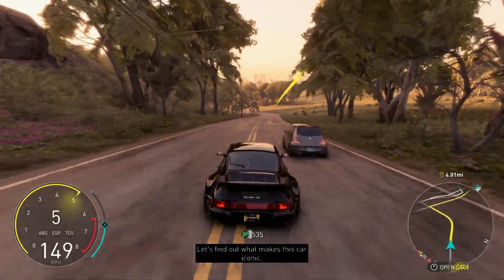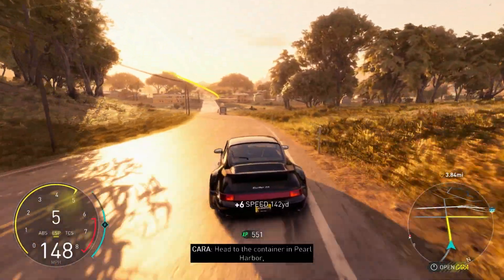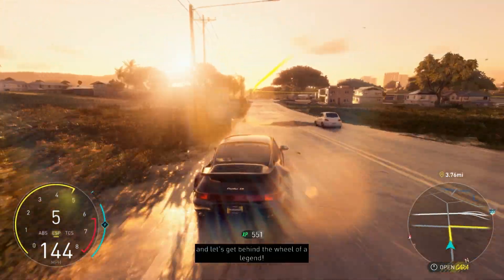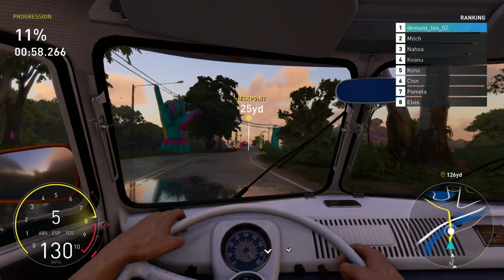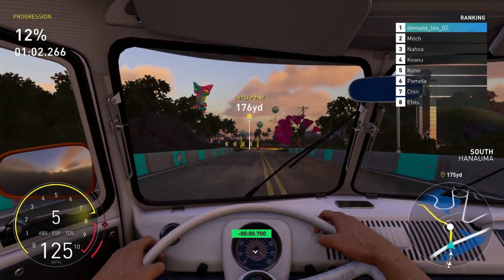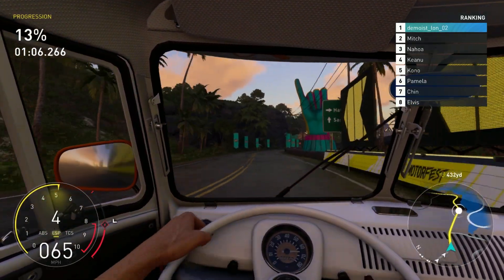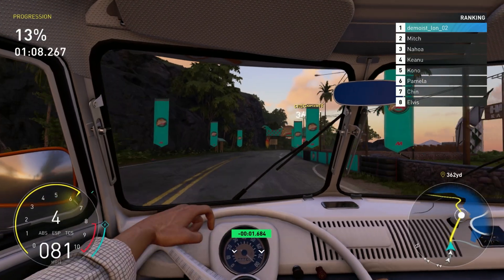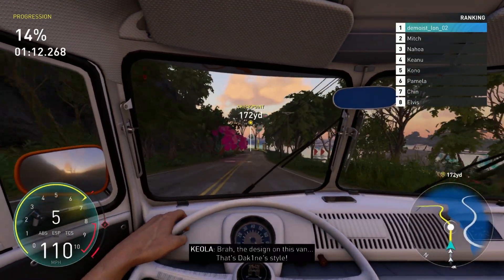In our last preview we were limited to just the opening stages of the Crew Motorfest. This time around we were let loose across the entire island of Oahu. The world of the Crew Motorfest is absolutely stunning. From sandy beaches to vibrant jungles to volcanic mountains, there's a bit of everything in Oahu. This combined with freeways that weave their way across the island and the dense urban environment of the city of Honolulu means there are a multitude of different surfaces to race on.